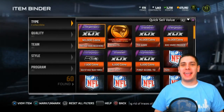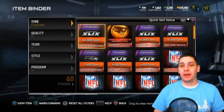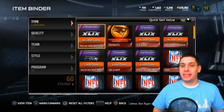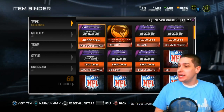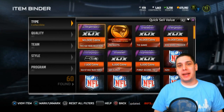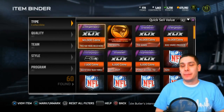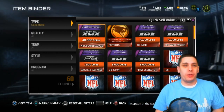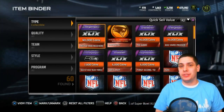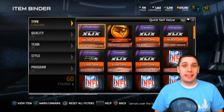What is up YouTube? ClickWid here back again with another Madden 15 Ultimate Team video. Today we're gonna be opening up one of the Super Bowl legend packs to see what we get. It cost me about 170,000 coins, and I know there's a very high likelihood I'm not gonna make that back, but I wanted to show you guys that it is kind of an attainable set. Some of the items you can potentially pull are definitely worth it.